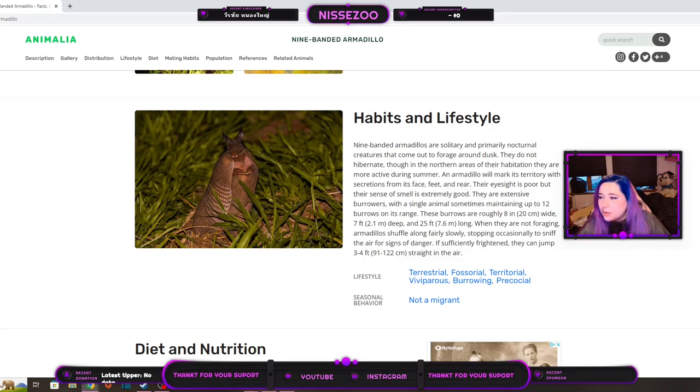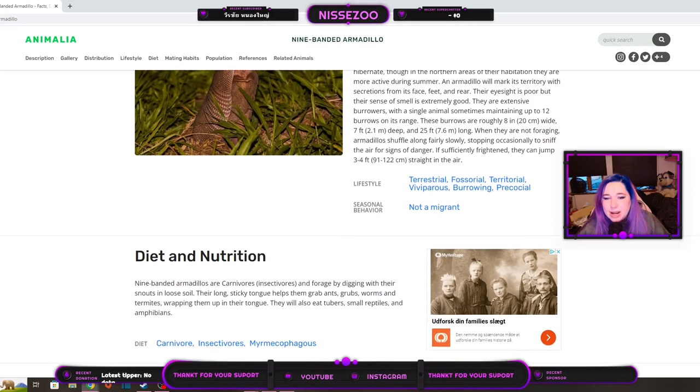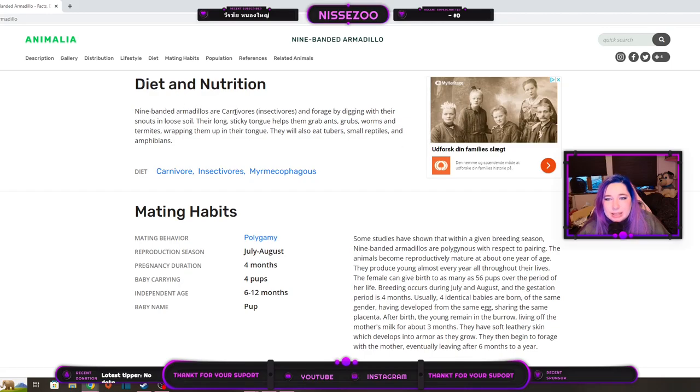Very cute. I won't go into the habitats right now. The diet is insectivore — a carnivore subcategory — meaning they eat mainly insects. Taking their snout into loose soil, their long sticky tongue helps scrape and scrub worms and termites, rubbing them up onto their tongue. It's quite a unique way to eat.